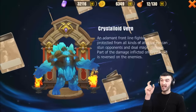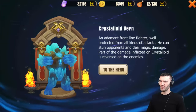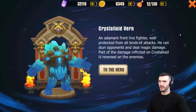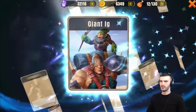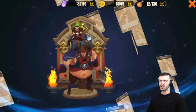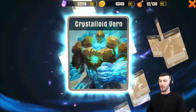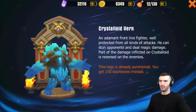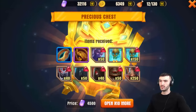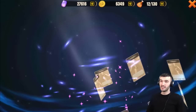This guy I was actually looking forward to — I don't have him yet: Crystal Lloyd, and an Adamant frontline fighter. Sweet, that's pretty cool. What else? Giant — I'm not sure of the name but I already have him. Another Crystal Vern — wow, so we already have him, so we get 150 soul stones instead. Wow, that's awesome.